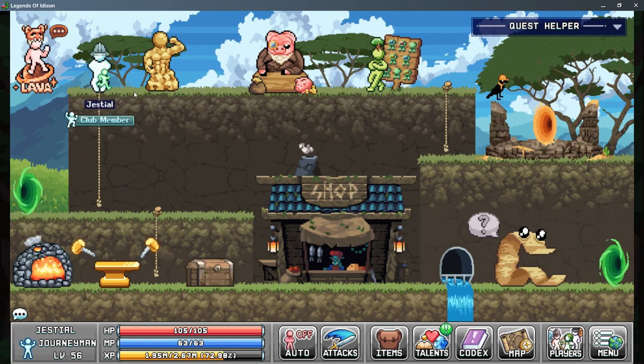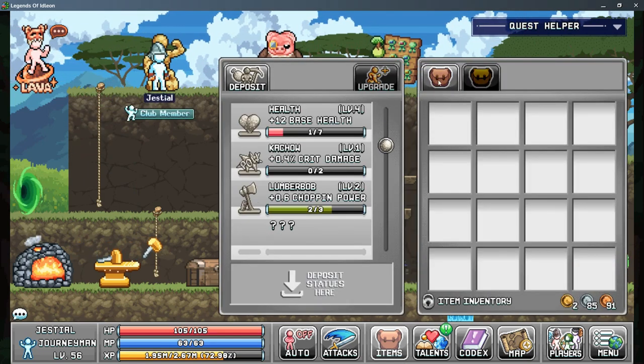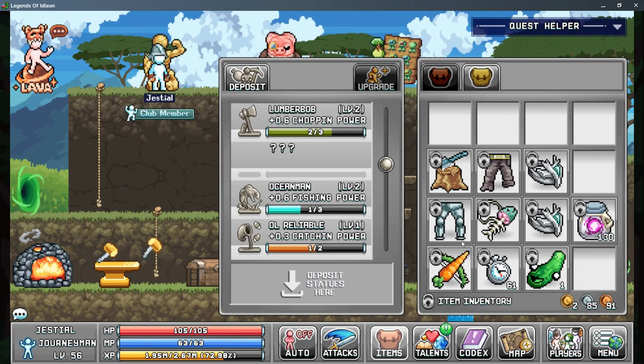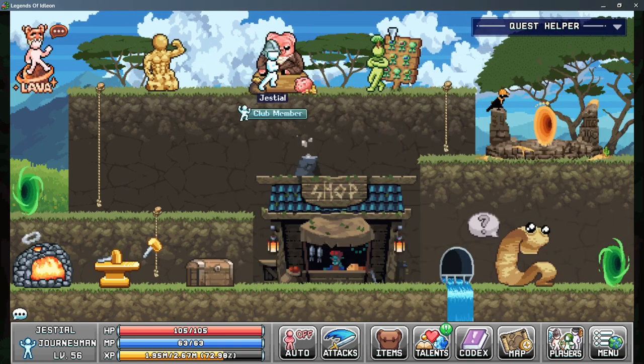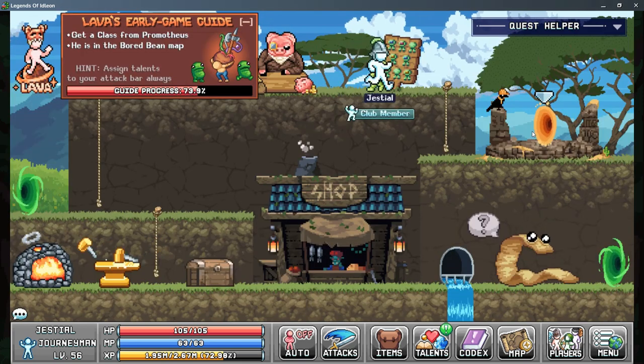That definitely wasn't enough — it's like 1,300. We need 2K, I think. So I'm just going to turn in these Ocean Man statues, which gives us fishing power. I think that's about it. I'll check my tasks real quick to see if I've done anything. Nope. We'll go do alchemy and kind of check on post office stuff.